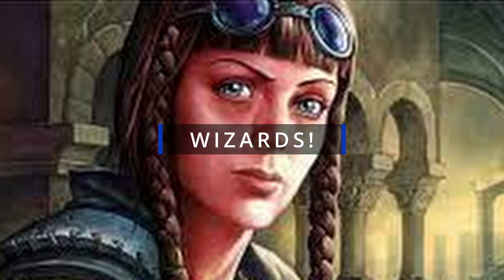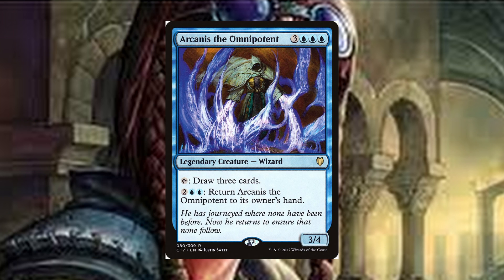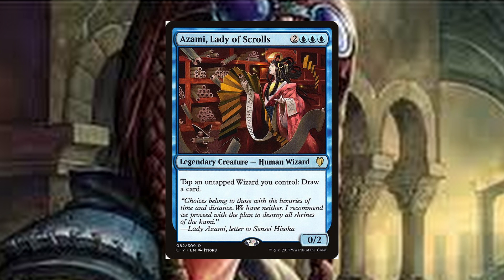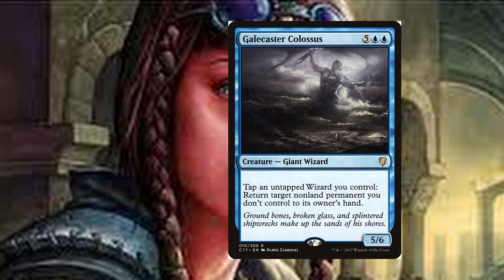I also run a small Wizard Matters package. While not necessary, it can be a bit of fun. The package includes Arcanus the Omnipotent — a six-mana three-four with the ability: tap, draw three cards. It's a creature we can cheat into play that draws us cards. Arcanis the Omnipotent aside, Zombie Master of Scrolls is a five-mana zero-two: tap an untapped wizard you control, draw a card — another wizard we can cheat into play that draws us cards. Galecaster Colossus is a seven-mana five-six, creature type giant wizard: tap an untapped wizard you control, return target non-land permanent you don't control to its owner's hand. This can turn Braids into a bounce engine, which is very nice.